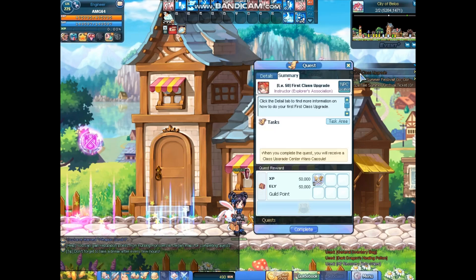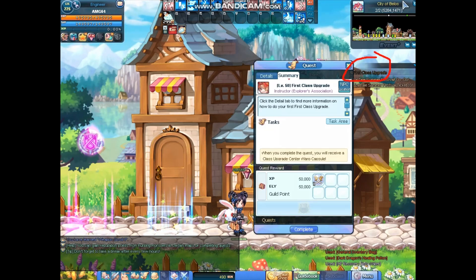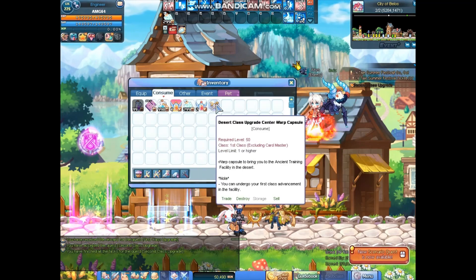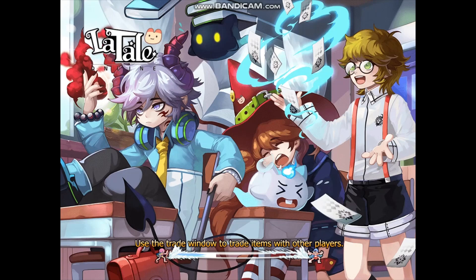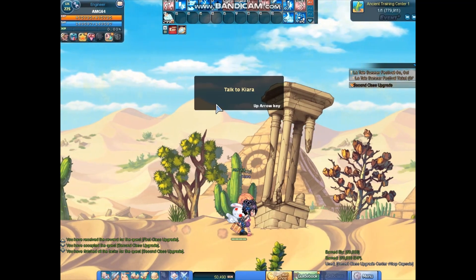First, you have to click the quest in the top right — it's the 1st class upgrade. You take this, press complete, press I, go here, and click on the capsule, and then you promote to 2nd class, which I'm going to do right now.